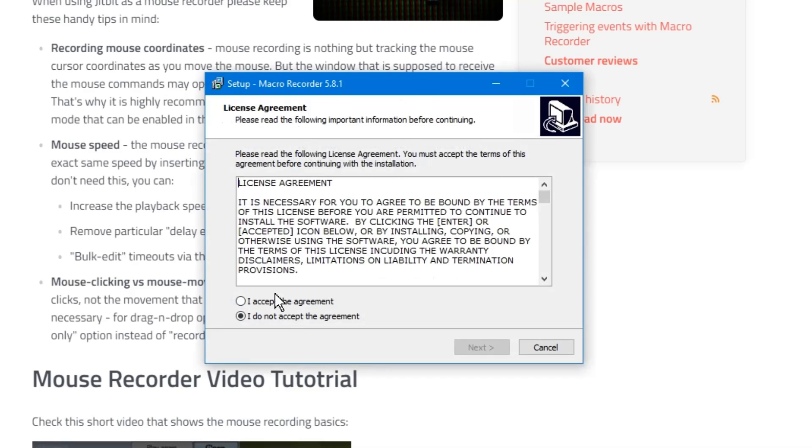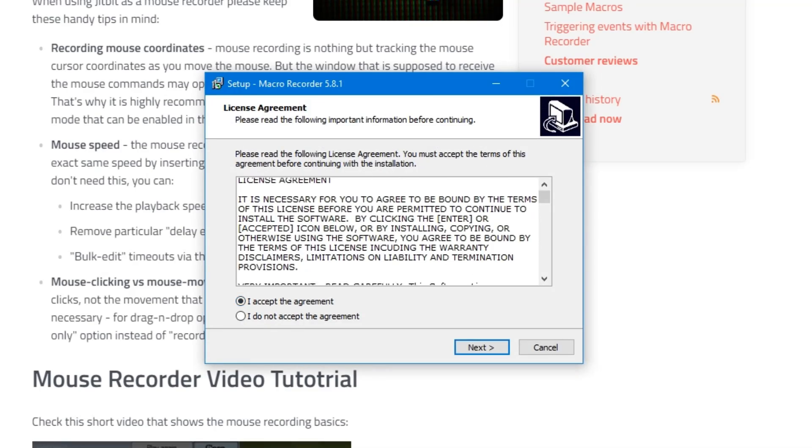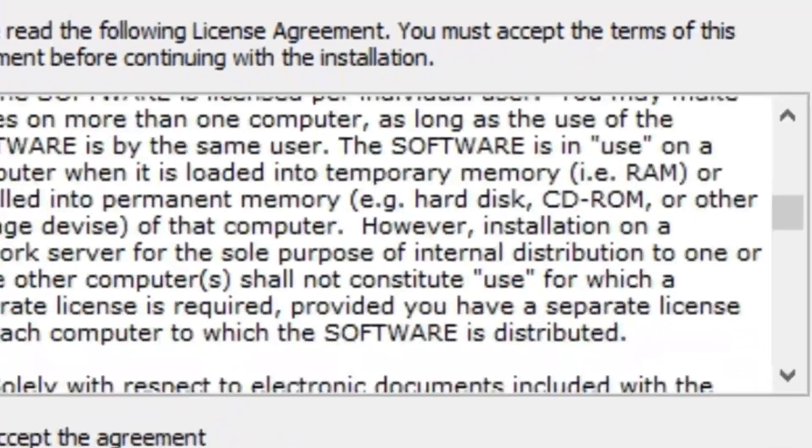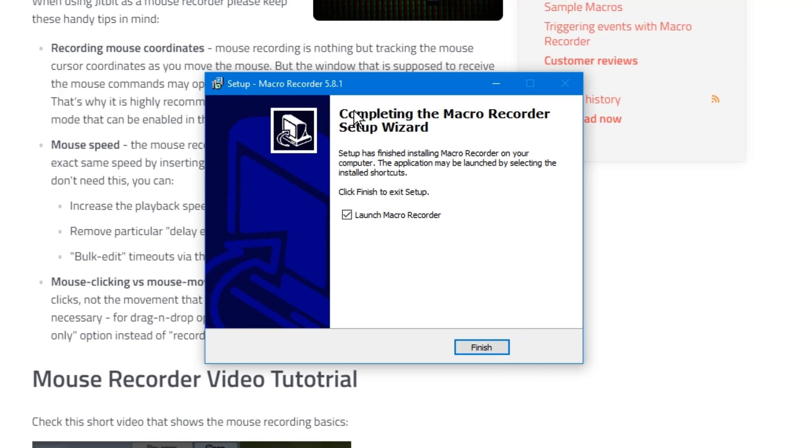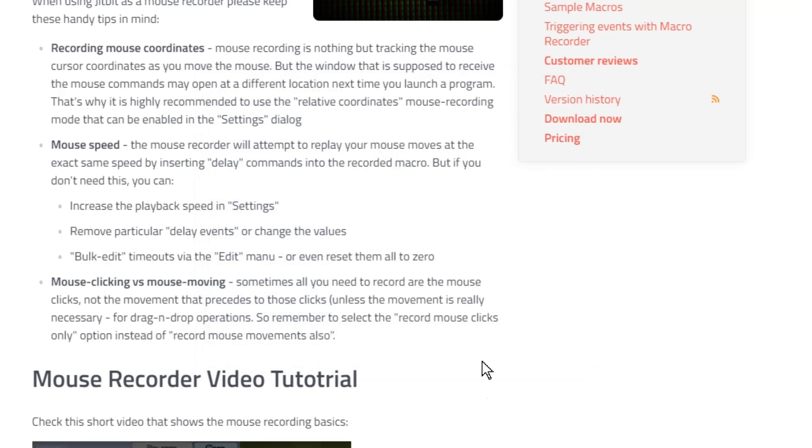You want it to make changes on your setup. Then you're going to click 'I accept the agreement' — don't read this, or do if you're one of those people. You're going to click next, and then you're going to click install. I already have it installed, so this won't show for you guys. As you can see, it's successful. Complete the macro recorder setup wizard, and we're going to click finish.